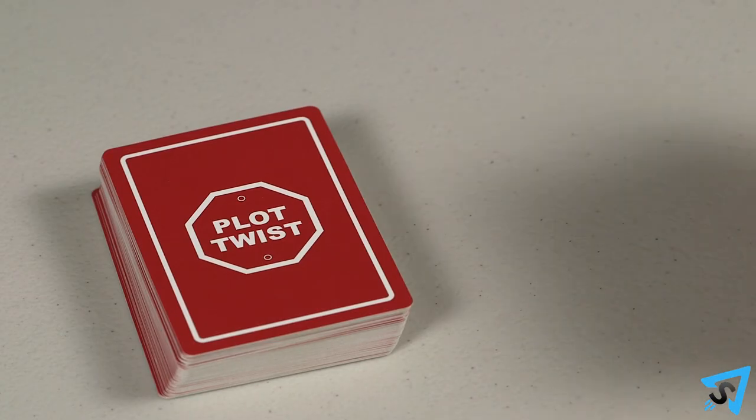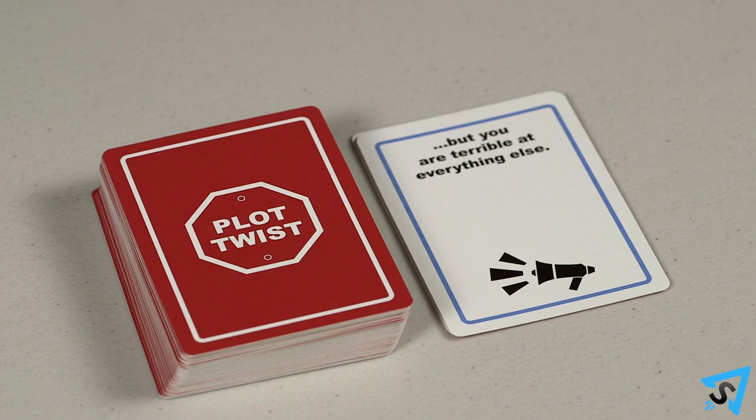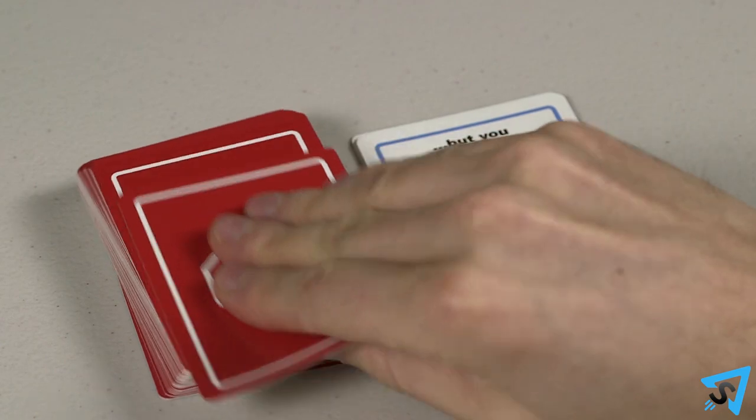Only one plot twist may be played on each danger, tool, or skill card, and they are only active on the player they were played on. At the end of the round, discard all the plot twist cards in play, and the rescuers who were not awarded the danger card each draw one new plot twist from the top of the deck. There is no limit to the number of plot twist cards a player can hold in their hand. The first player to collect three danger cards is the winner.